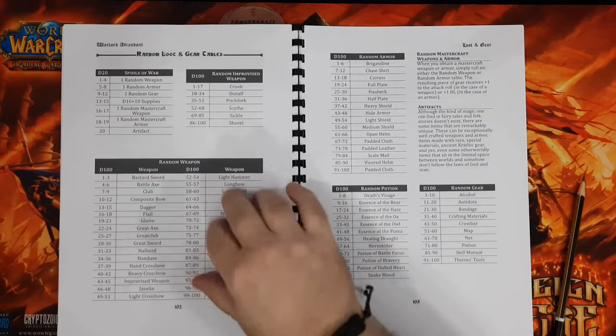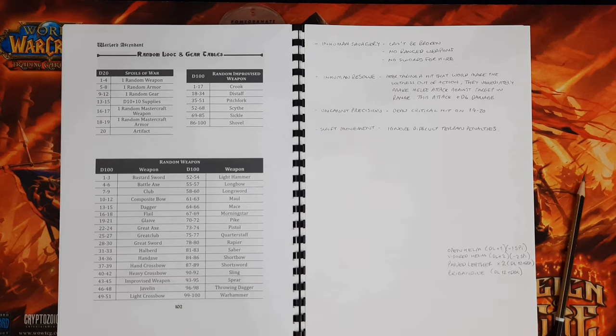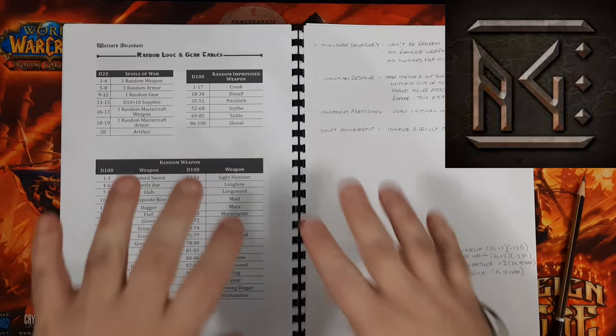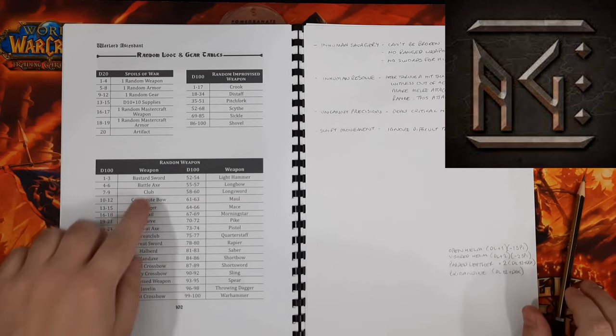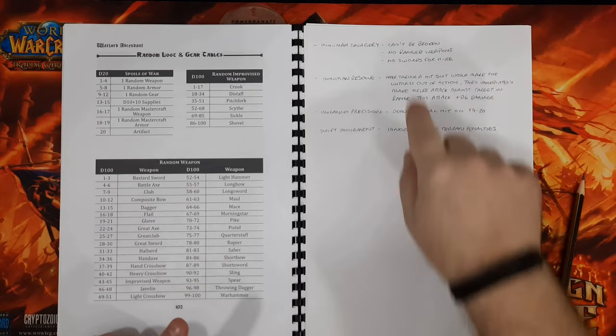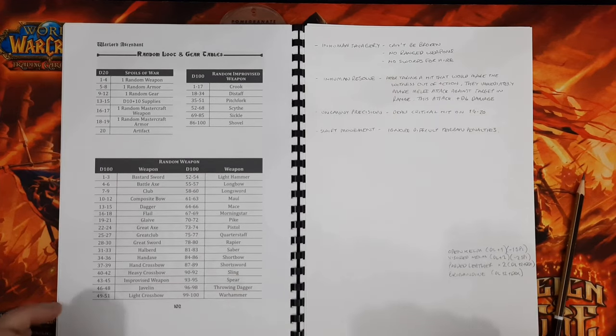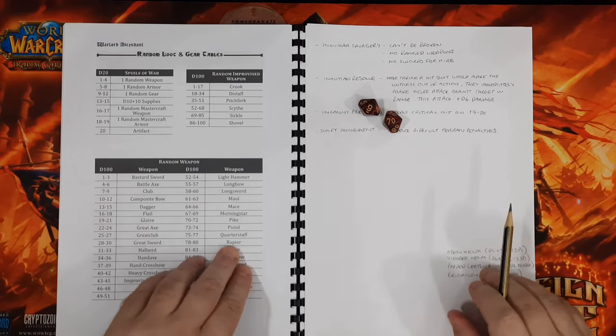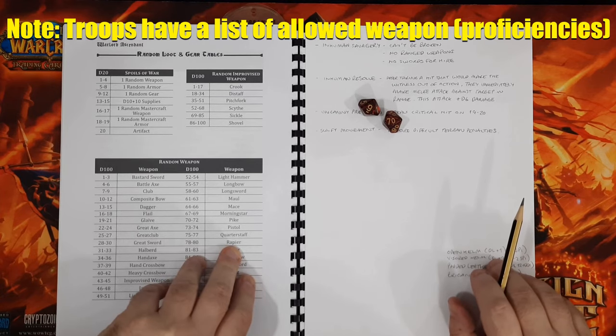Now for weapons — rolling five times on the random weapon table. I have miniatures in mind from Artisan Guild that I'll be printing and painting based on what we get. Also, since we cannot use ranged weapons, I'll reroll anything that's ranged or really unsuitable. Rolling: 79 is a Rapier, 42 is a Heavy Crossbow — can't have that, 35 is a Hand Axe, then a Bastard Sword, 75 is a Quarterstaff, and finally 93 is a Spear.